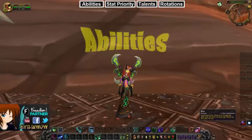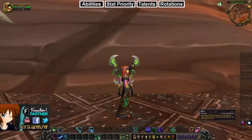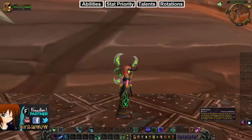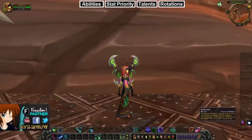First up, we're going to talk about the defensive abilities. The first is Blur — it reduces damage taken by 35% and gives you 50% dodge chance, and it's on a one-minute cooldown, which is really nice. The next defensive is Darkness, which puts a cloak around any targets giving you a 20% chance to avoid all attacks for eight seconds. You can use this on a healer, your teammates, or defensively on yourself.